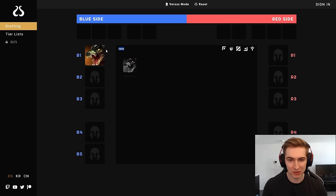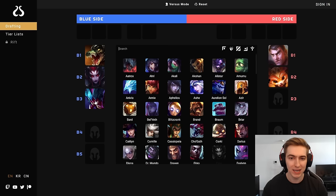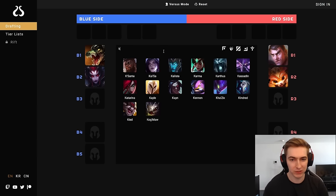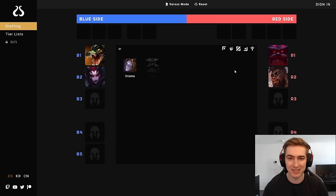Another example: if they pick Renekton and Elise, even though a champion like Jayce or Gnar might counter Renekton, they're probably going to be ganking you. If you play a mobile squishy ranged champ, even if the matchup is great into Renekton in isolation, you're probably just going to get E-Flash-W'd and die to a gank, or even get tower-dived from full HP. In that situation you might want to pick a champion like Kassadin or Ornn — really hard to dive, so tanky that you can absorb their pressure, and even if you die you're still useful.